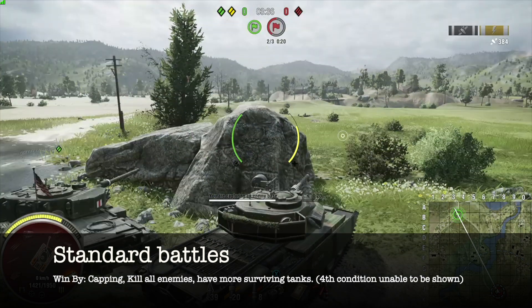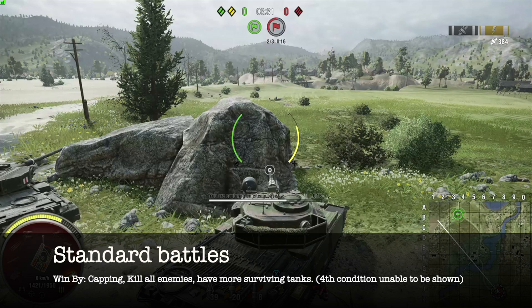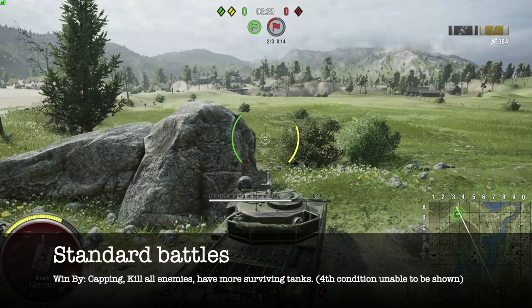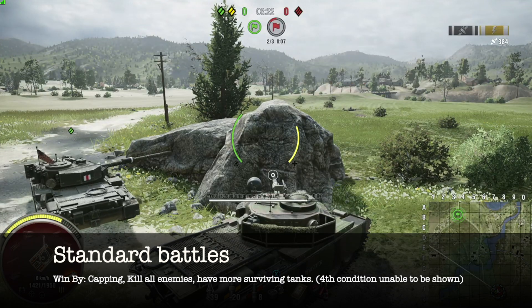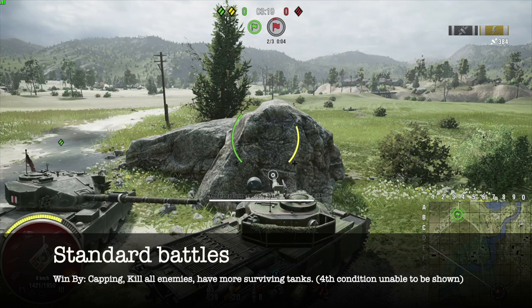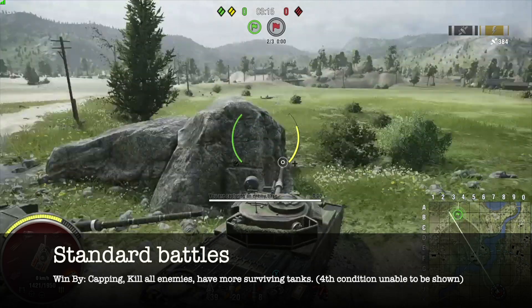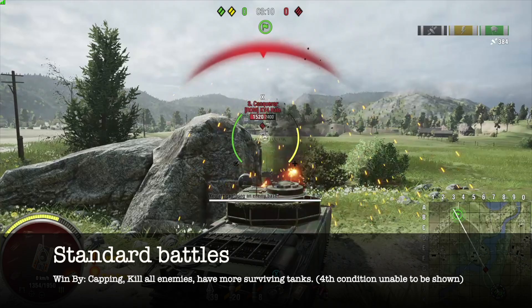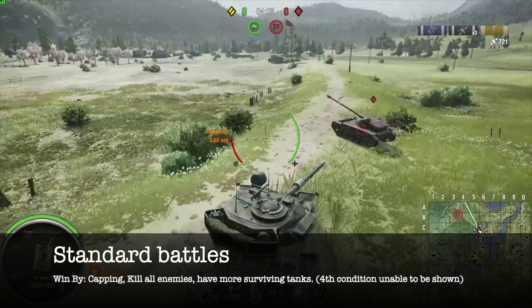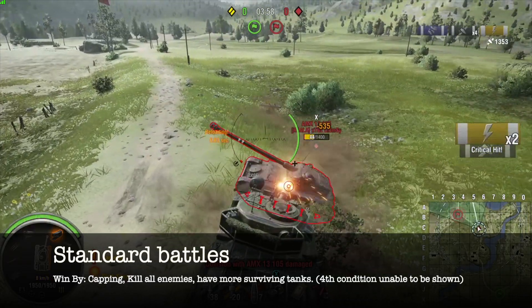Starting off with standard battles, we have three conditions that could mean victory for your team, with a fourth being a more rare condition. The first three are the two obvious conditions of either capping the enemy base or destroying all enemy tanks, and a tiebreaker condition of having more surviving tanks on your team than the enemy does.